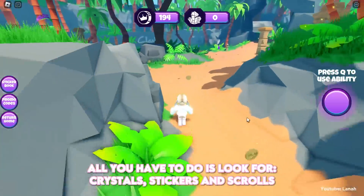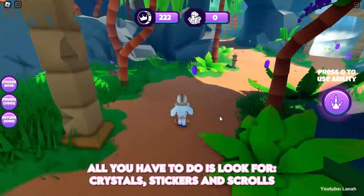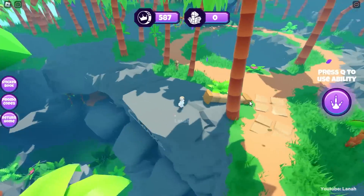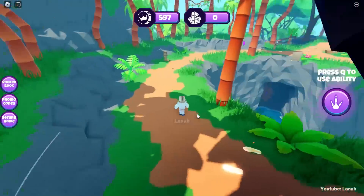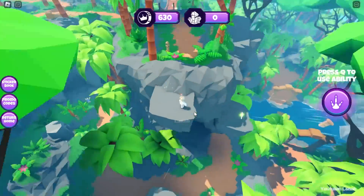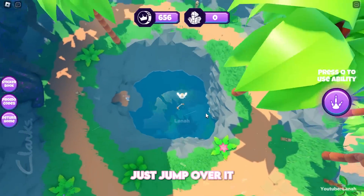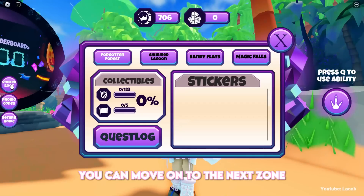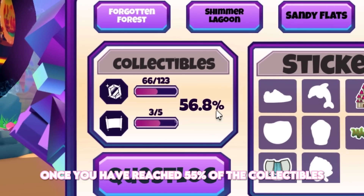I will just speed this part up. All you have to do is look for crystals, stickers, and scrolls, and use the jump ability. Continue collecting until you have 55% of collectibles. To get this scroll, just jump over it. You can move on to the next zone once you have reached 55% of the collectibles.